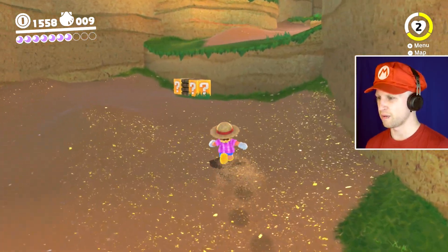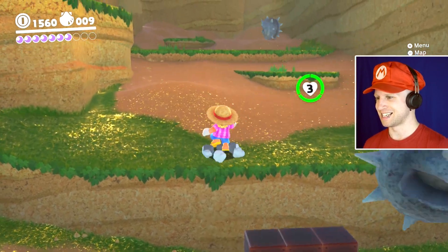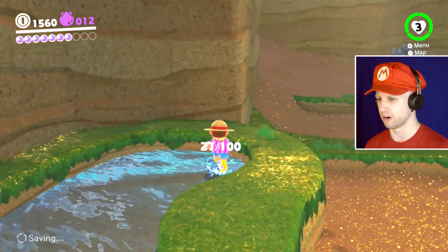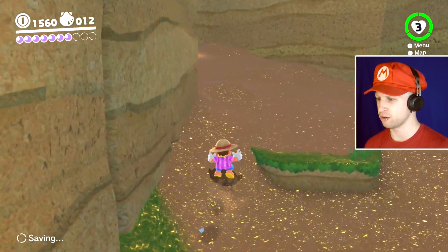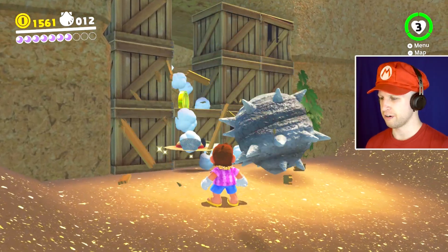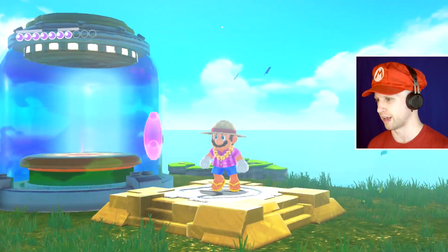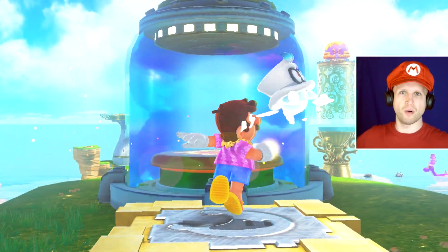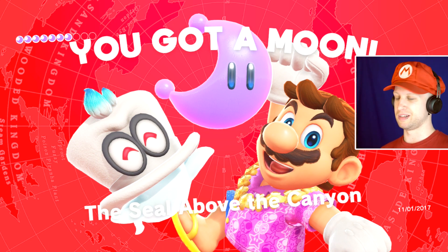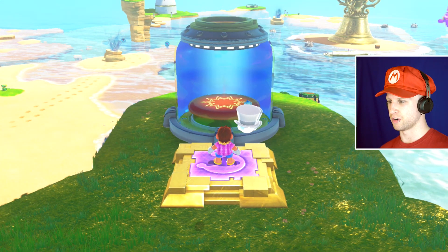I get it. So what we would have had to do is bring a really high, tall Goomba up here to go and talk to that female Goomba. Because then she's all like, 'Oh, you're really impressive and handsome — so I'm going to end up giving you a Power Moon because I love you.' Which we're not going to end up doing. I'm not going to bring that thing over to you, lady.